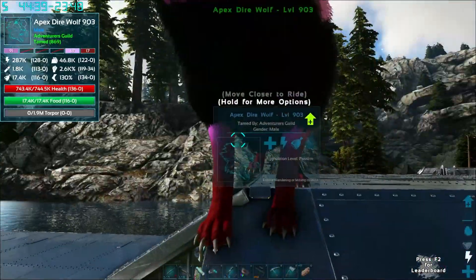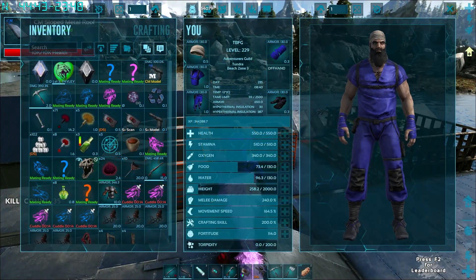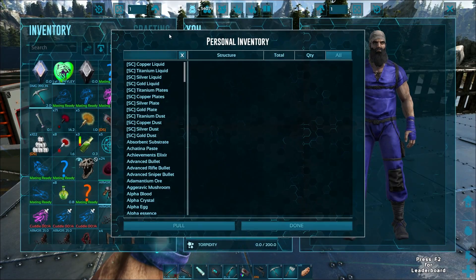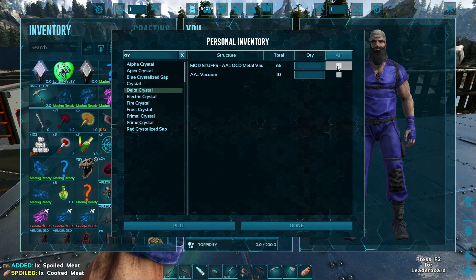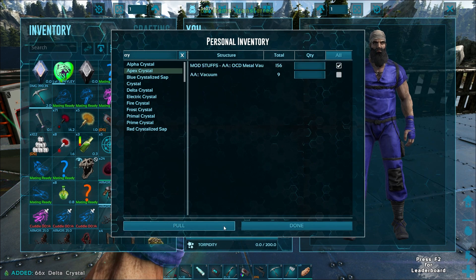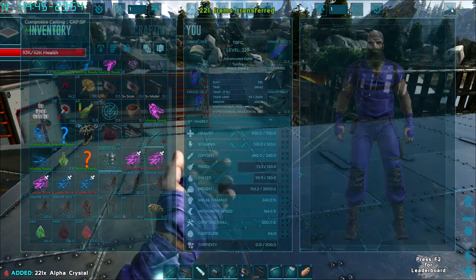Let's go grab our Wolf. I need to go ahead and grab the Crystals as well. I don't really know how many we need but I'm going to need Delta Crystal — just take the whole stack. The Apex Crystal, same thing. The Alpha Crystal, same thing. Alright, I've got a bunch of the Crystals.